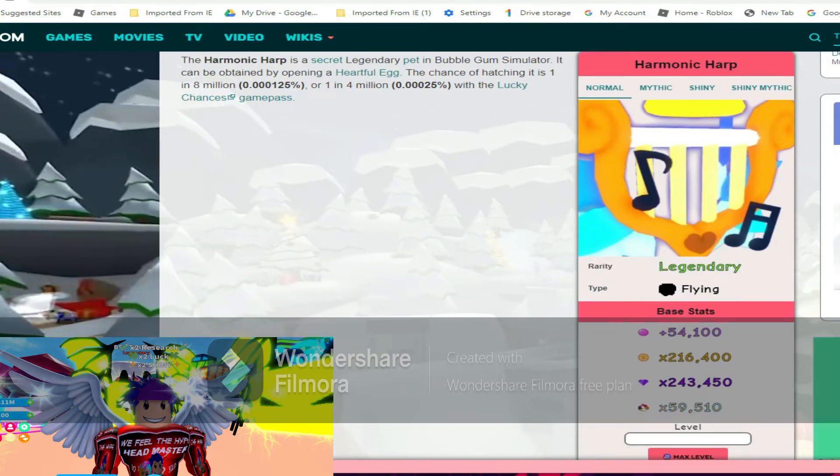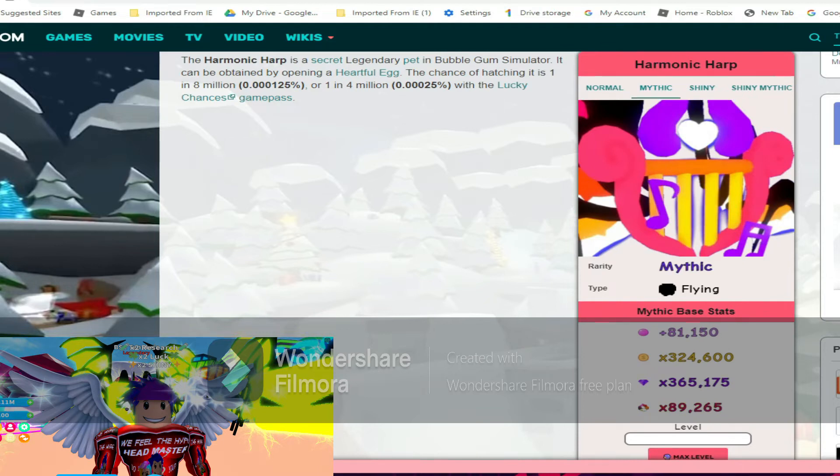The normal stats for the harmonic harp are 54k bubbles, 216k coins, 243k gems, and 59k world currency. The mythic stats for the harmonic harp are 81k bubbles, 324k coins, 365k gems, and 89k world currency.